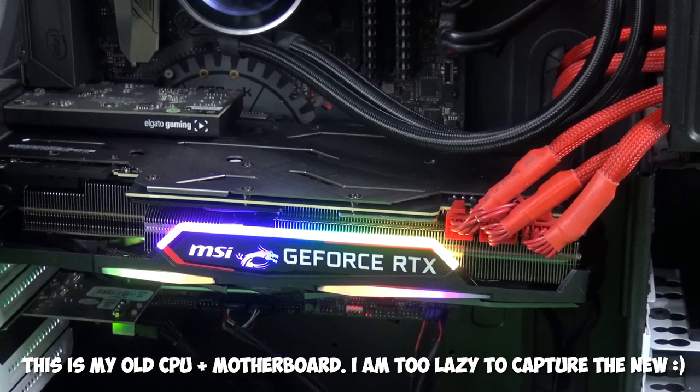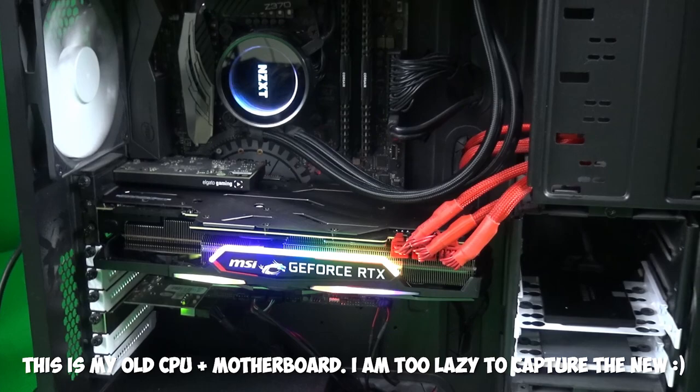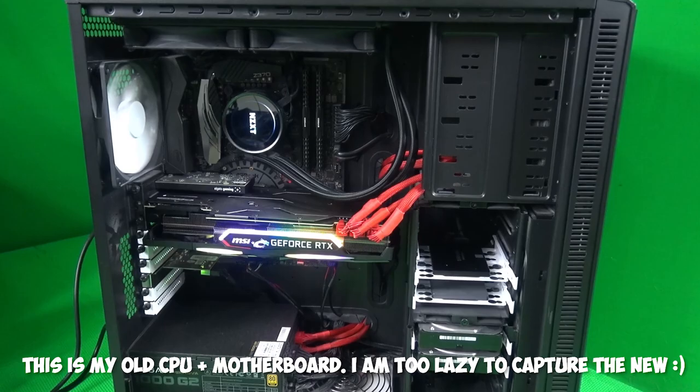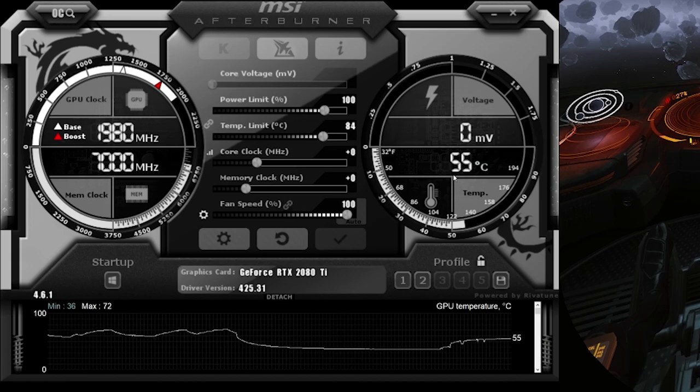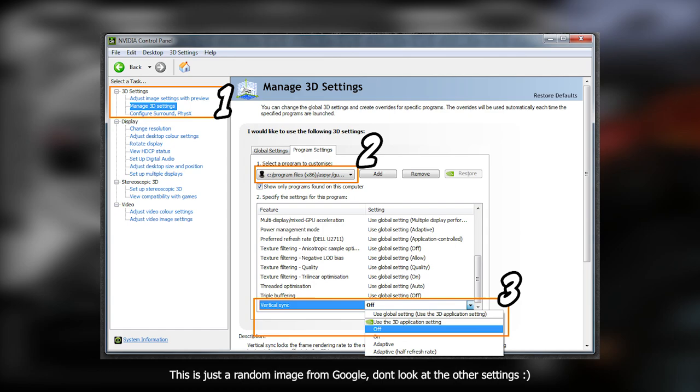I'm using NZXT Kraken water cooling for my CPU, totally 8 fans in the PC case plus very high speeds on all 3 RTX graphics card fans. So the graphics card temperatures are rarely even 60 degrees, many times around 50. Anyway, what I found out is possible by using any kind of overclocking software such as MSI Afterburner or EVGA Precision X1. And no, we're not talking about overclocking here.